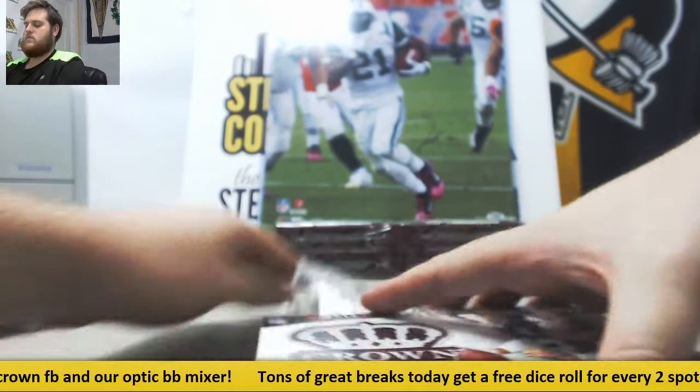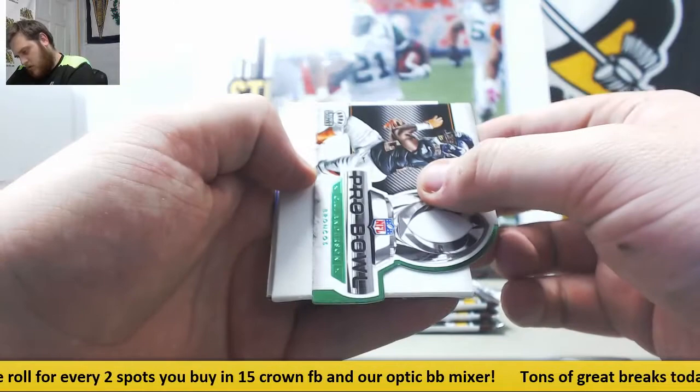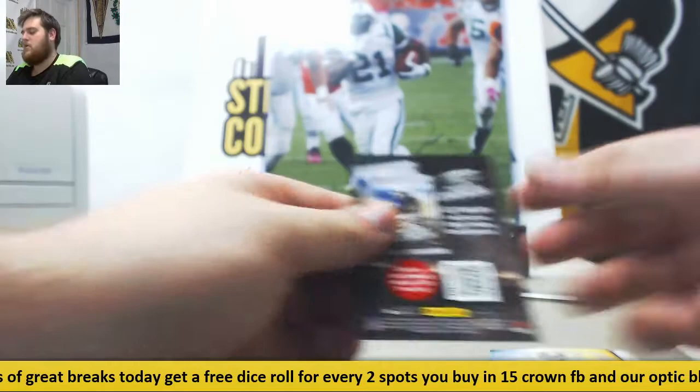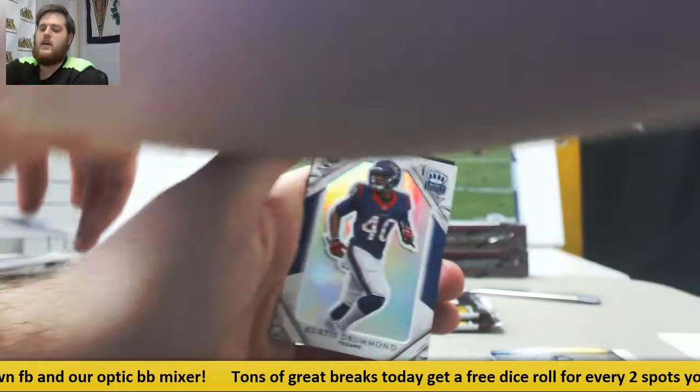Brady. We got CJ Anderson. Triple for the Ravens out of 199. Rookie auto — your sack leader from last year, Vic Beasley. Tony Romo. Thomas, Taylor, Perriman. Rookie jersey swatch Marcus Mariota out of 499. Curtis Drummond. Landry.